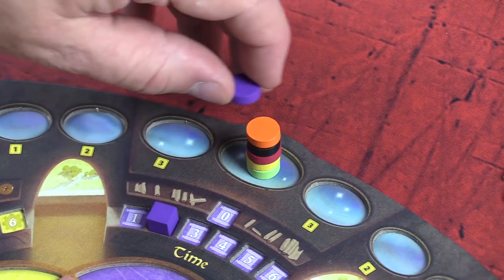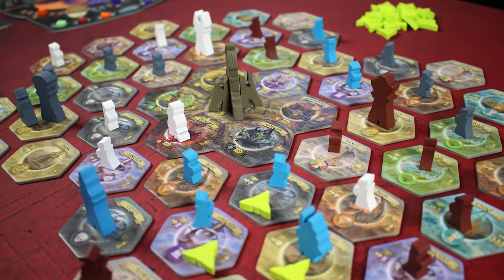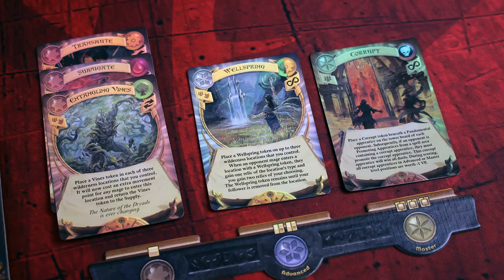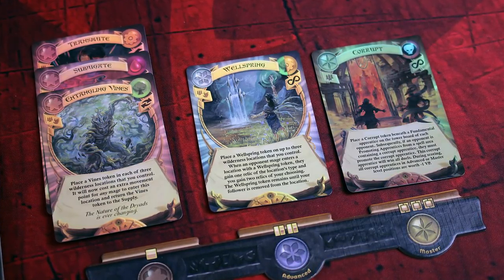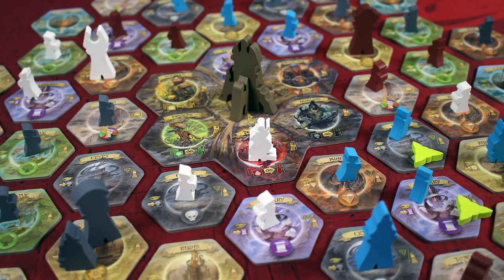After the planets have aligned, the Grand Conjunction will commence. Players gain points for controlling majorities of territories and for the spells they currently have in their mantle, and the wizard with the most points will be named the new Archmage.